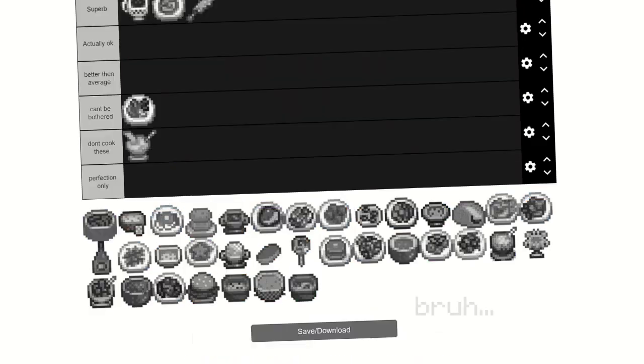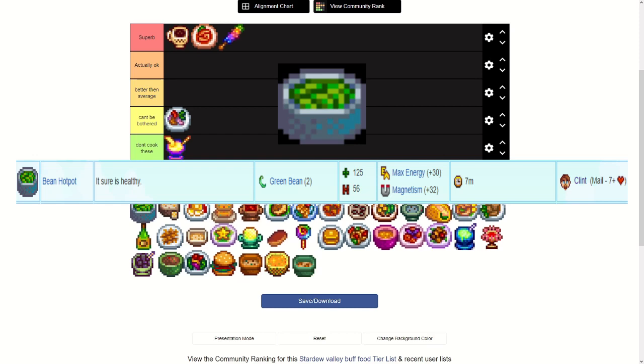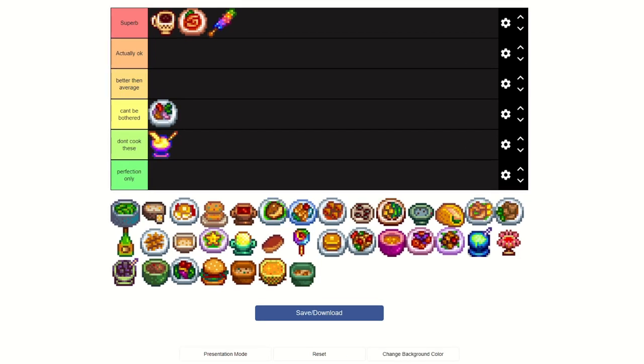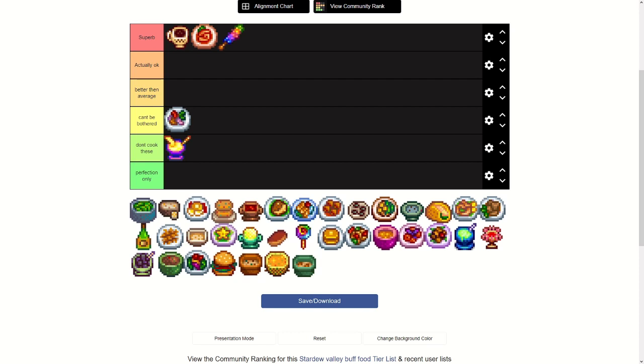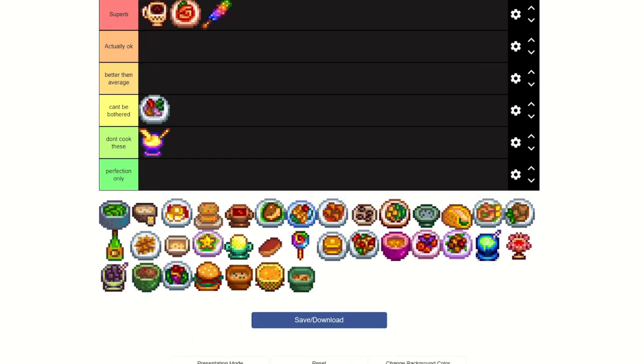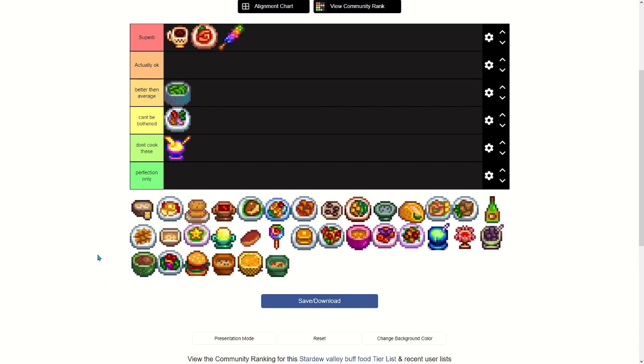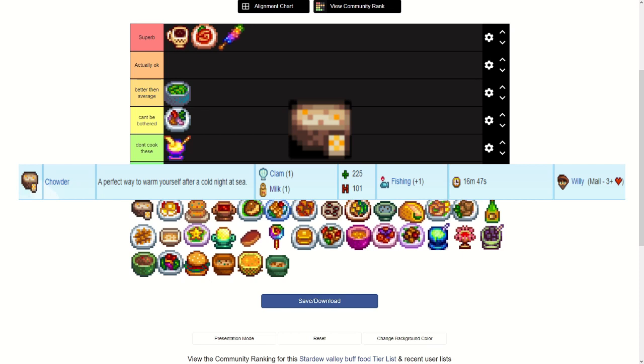Bean Hot Pot — you get the recipe from Clint at seven or more hearts. These buff foods where you get the recipe really late aren't usually great, even though it's made with just two green beans. Getting Clint to seven hearts to make something for only plus 30 max energy and 32 magnetism... actually, for how cheap it is, if you're going for an ore run that might not be too bad. I'll put it in B — pretty decent.